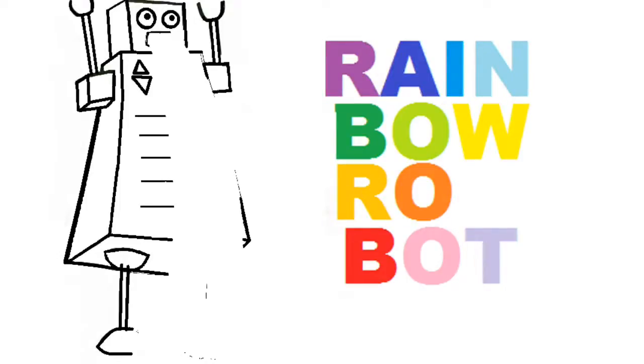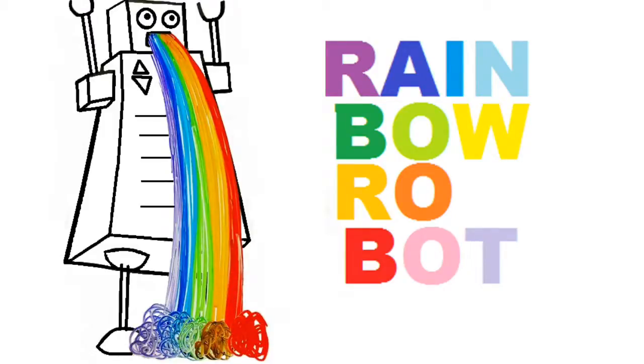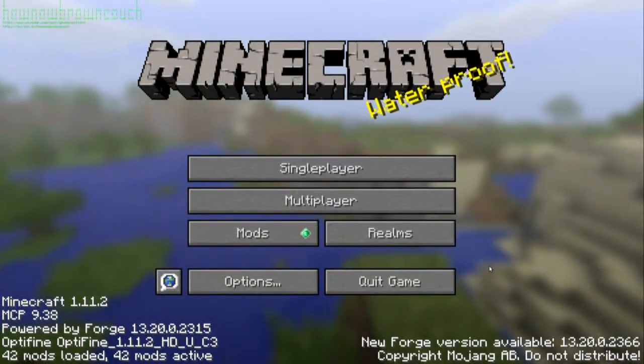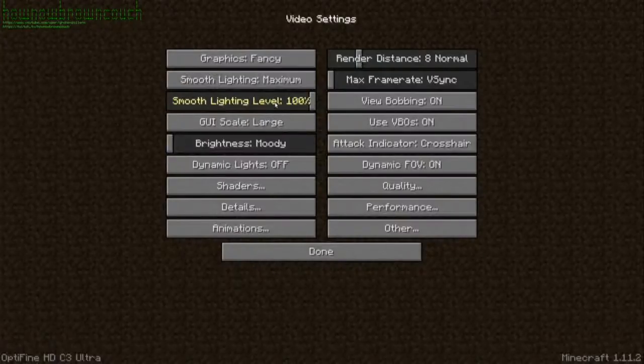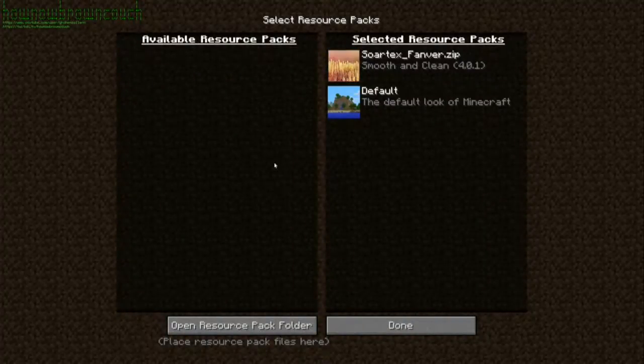Rainbow Robot Blaze! Let's do some video settings here, get the GUI scale a little more reasonable like there, and let us do some texture packs and put in Vanilla Sortex Fanfare.